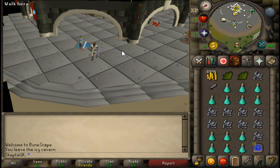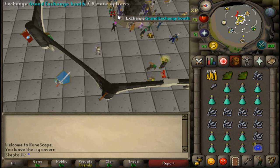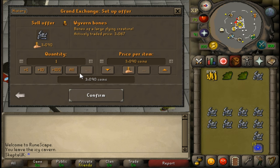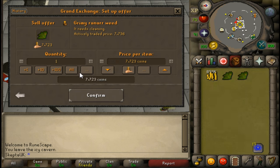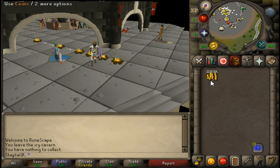One more thing before I end the video and show you guys the profits: I did not know this, but you can trade range pots for prayer pots, which is actually a big profit right there. I started off with 972k. I'm going to sell all this and show you guys how much I made. I made 116k profit from just buying and selling items, which is just insane.